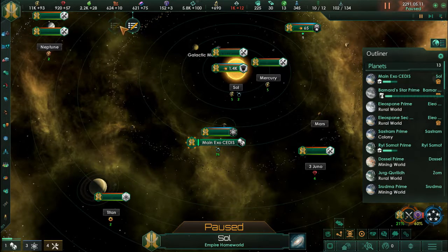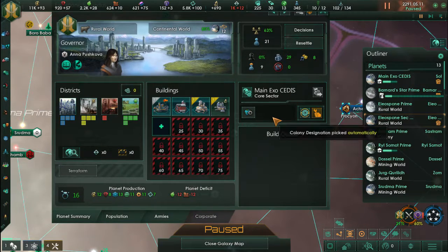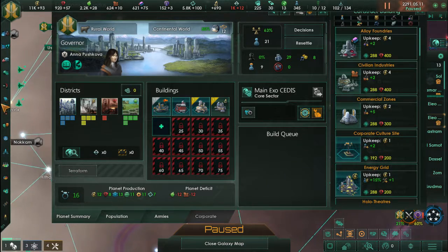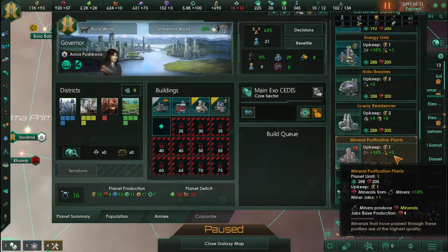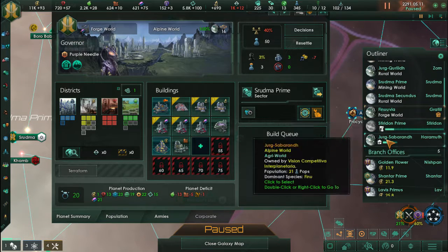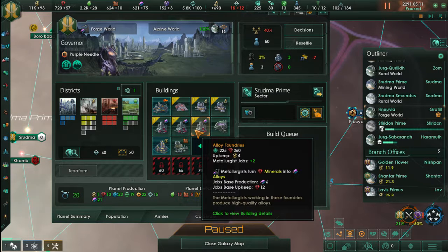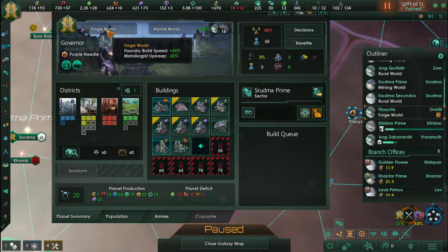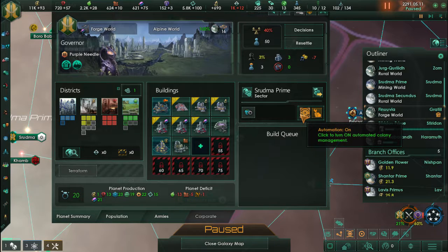Hello everyone and welcome to Stellaris the Ancient Relics DLC. This is a post audio recording because things happened in life and we didn't get to record the audio for many reasons. This is another lesson learned about having a secondary input like a cell phone or anything else. Currently we are building up and in this episode there are quite some interesting things going on that I'm actually very proud of and surprised that they happened.